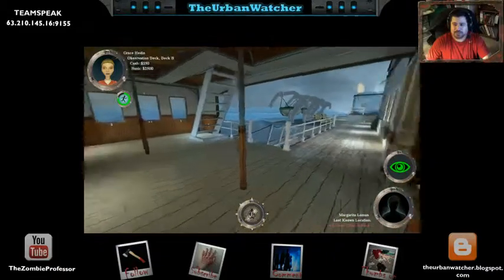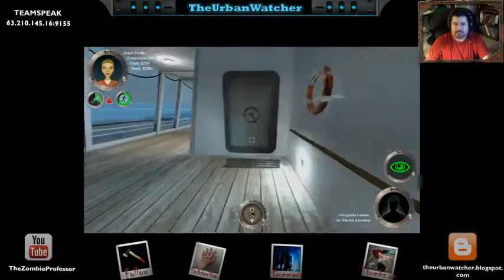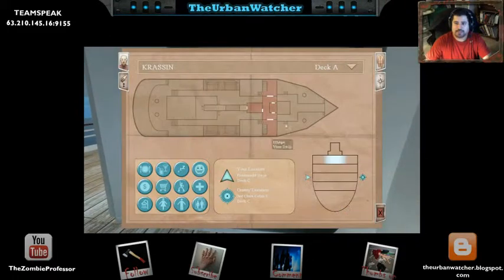This person was looking for me. So now I've got to go find out who I'm supposed to kill. They were located in the third class cabin three on deck C. And in order to find out where that's at, you can look at the map. We're looking for cabins, and cabins are going to be down there on deck C.